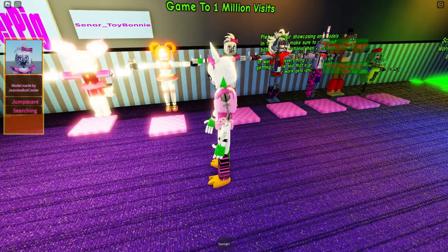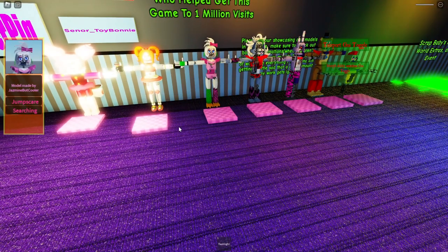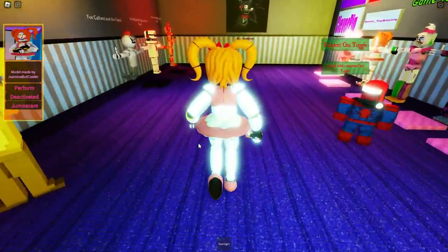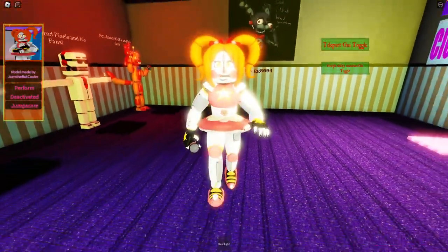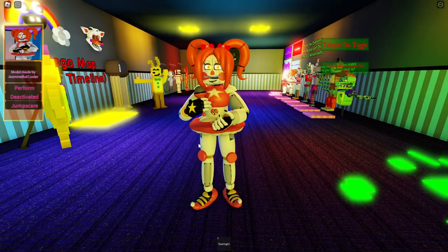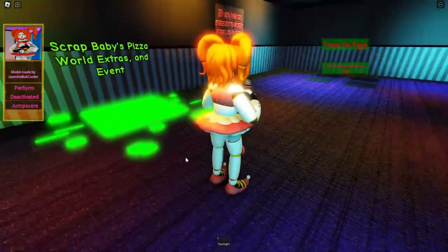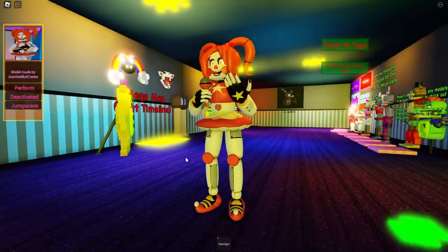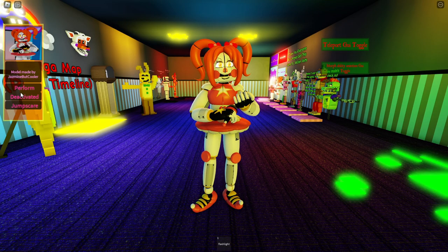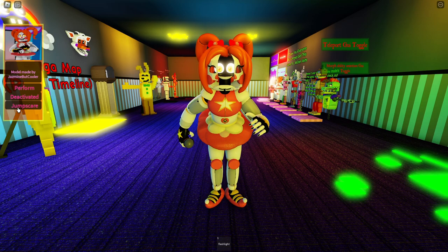That is it for the shattered animatronics. Rockstar Baby has also been updated, so let's go ahead and check out the brand new updated Rockstar Baby. The light is a little better over here. We have a perform animation — she's just singing into the microphone. I really like her design a lot, with the painted fingernails, gloves, and nice shoes. We also have a deactivated pose — she's sleeping. Good night, Rockstar Baby.